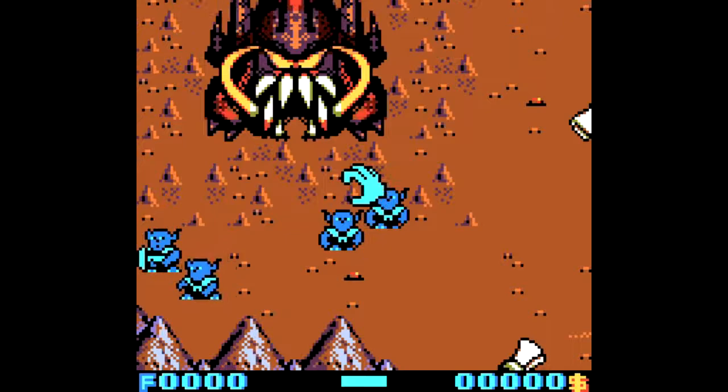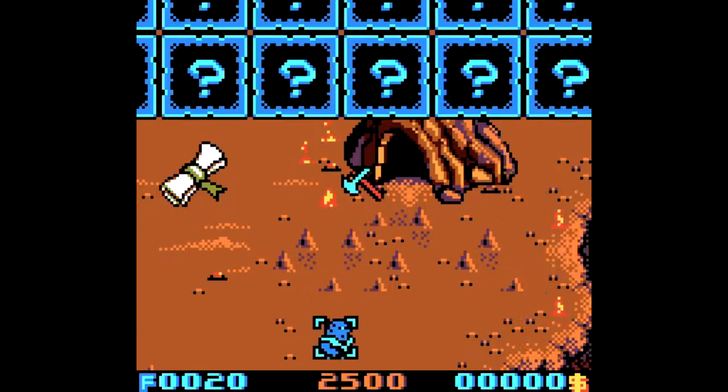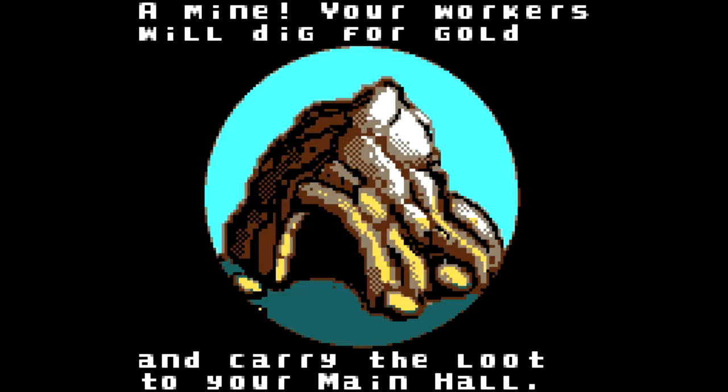This sounds very much like the first human mission. Look at you guys — you can axe a couple of trees here. And you can try and find me a gold mine, which should be somewhere here. There we go. And you can start collecting scrolls. A mine! Your workers will dig for gold. Just like in the first human mission.